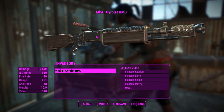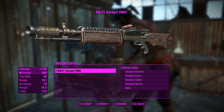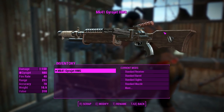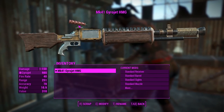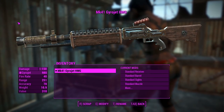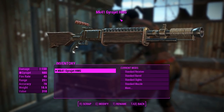G'day, this is Captain Noob, and this is the Mark 41 Gyrojet HMG. This is a highly customizable standalone weapon with custom sounds and animations, which look really cool, by the way. We'll get to those a little bit later. But it also has the same functionality as you'd find in a Borderlands 2 Torg weapon — not completely hit-scan, so some skill needs to be used in aiming and using this weapon properly, which is kind of good.